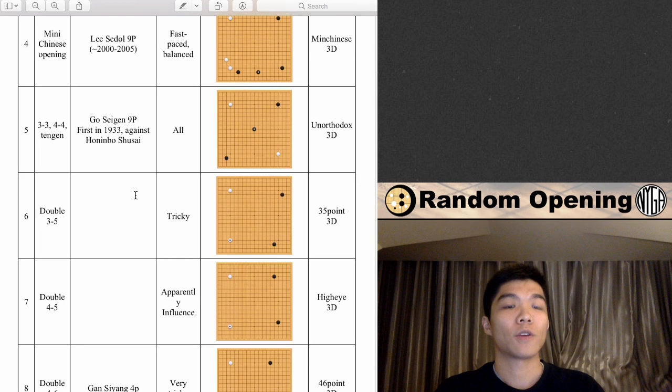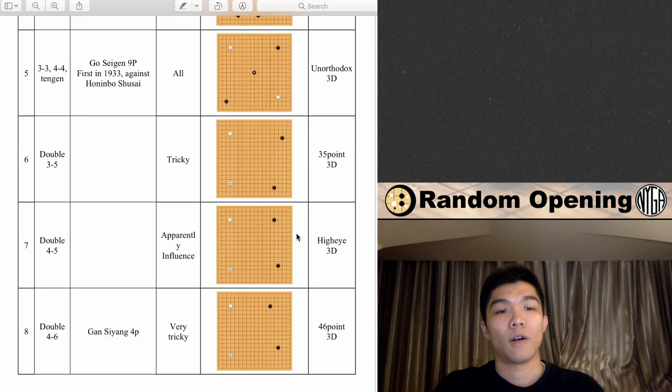The next opening is the Double 3-5. The point being that it's tricky — this is actually one of the openings I really enjoy playing, so I can tell you guys some of the tricks involved and perhaps how to avoid them. Then Double 4-5, which is called the 'High I' — I'm not really sure what this opening is about, I put 'influence' because I'm not sure what it's meant to do. And Double 4-6 is where it gets really interesting; I've personally been tricked a lot by similar josekis here.